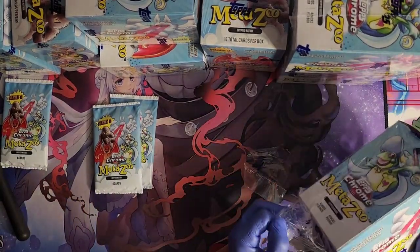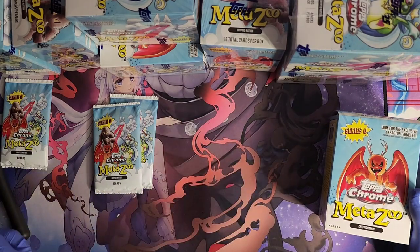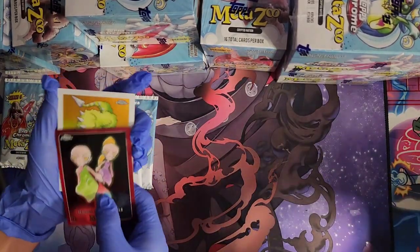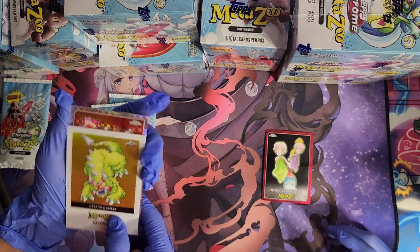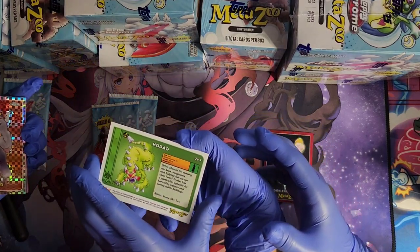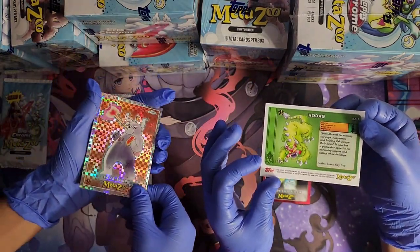Damien got his first one open up already. Moon-eyed people! A gold Hodag Cryptid Cam — what's the number on the back? That one's numbered. Careful — 26F... no, look right here, right there. You got 39 out of 50.